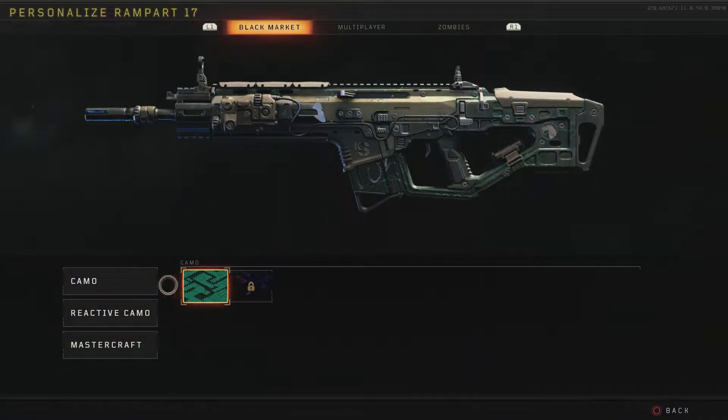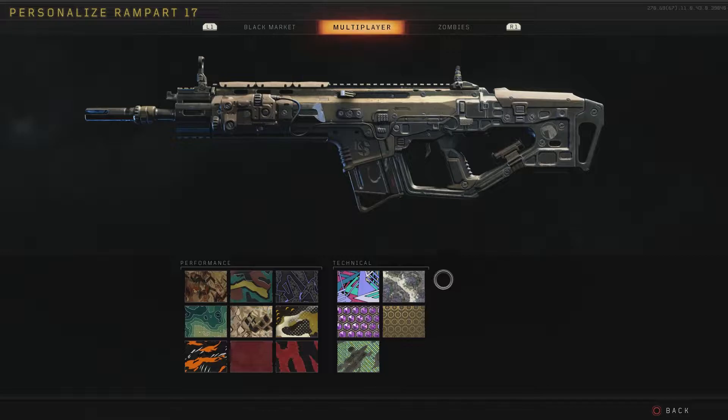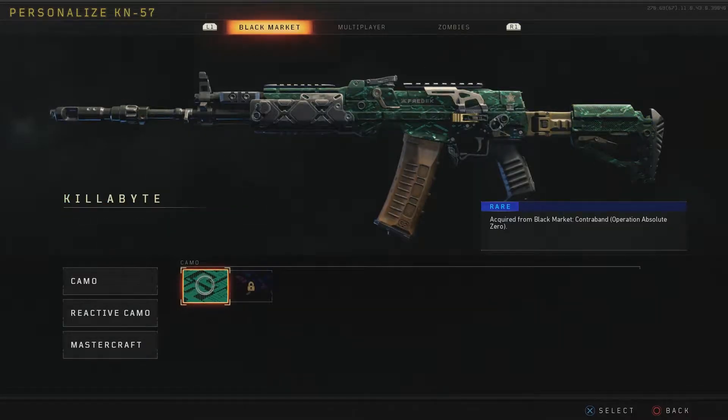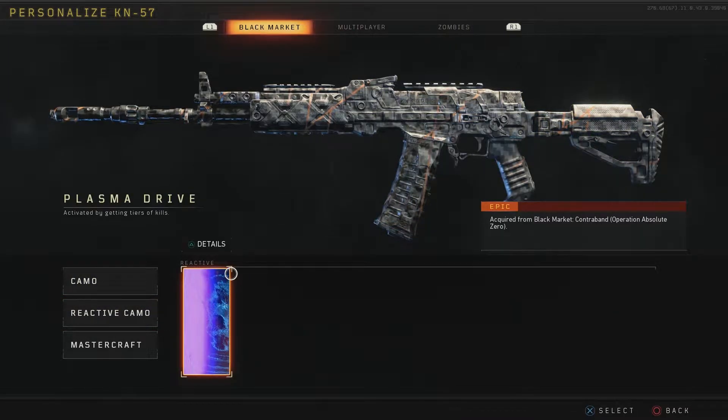Today we had an update to add camos in Blackout. This is something that I think should have been implemented a little closer to launch, but it's nice to see it implemented now. This follows closely behind yesterday's update that added the ability to put reactive camos on any gun that you have unlocked gold camo on, as long as you have unwrapped the reactive camo on its original weapon.